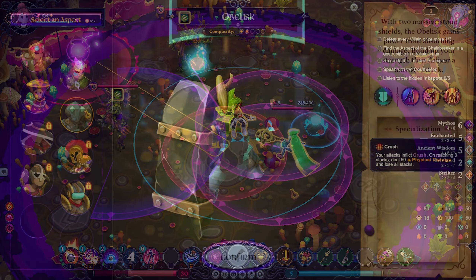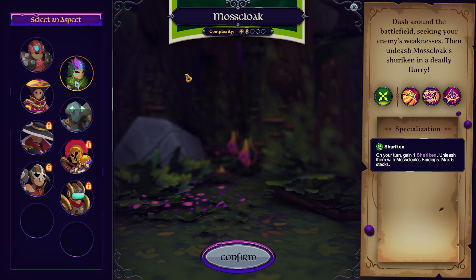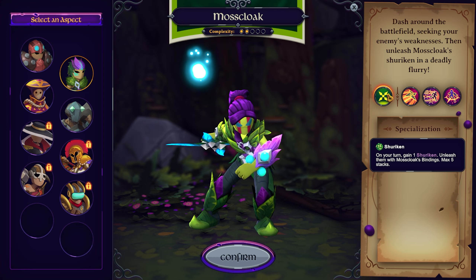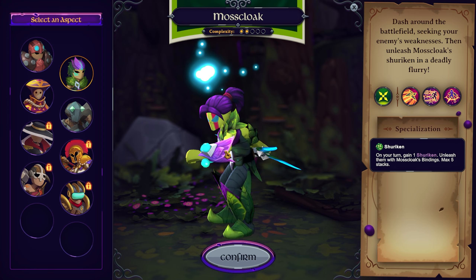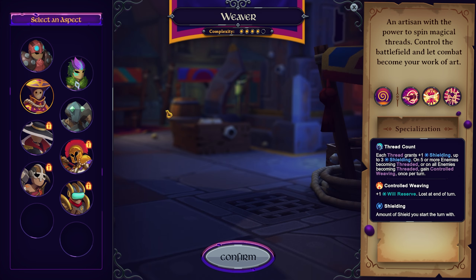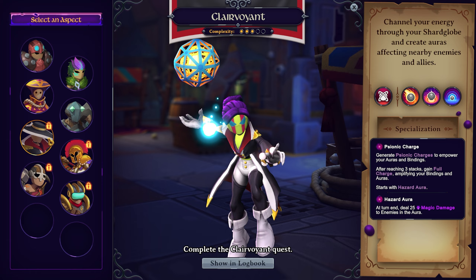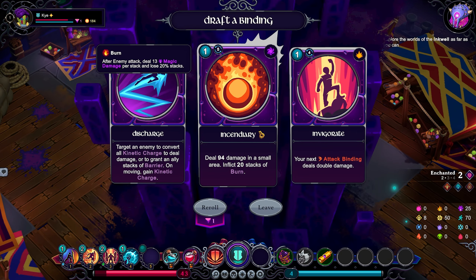There is an impressive amount of combat variety in Inkbound, thanks to the aspects, but also thanks to additional bindings that you're able to obtain during your run. In total, there are eight aspects to choose from. Initially, only four are available, but the remaining four can be unlocked by completing quests obtained around the Athenium. Every aspect has three unique bindings, and a unique passive mechanic that you must be aware of in order to be as effective as possible. Throughout runs, you generally obtain two additional bindings, along with augments and ascensions that empower your bindings and create variants. You also collect vestiges.